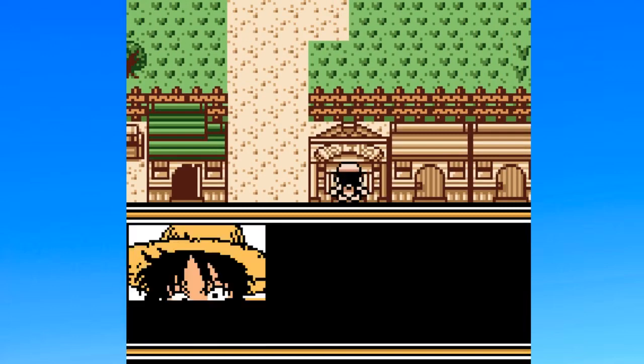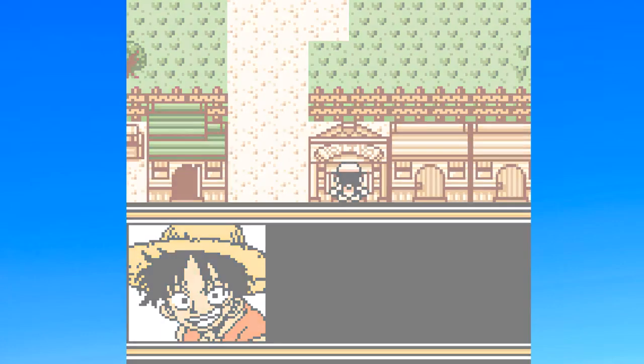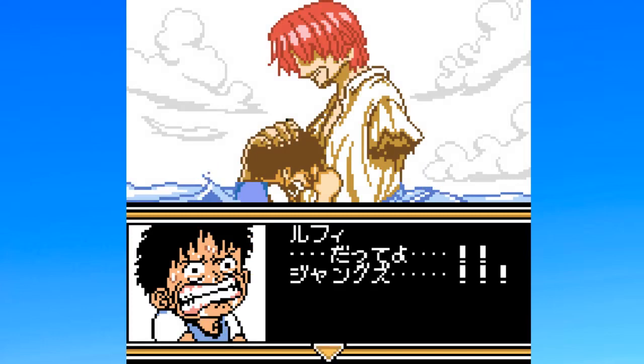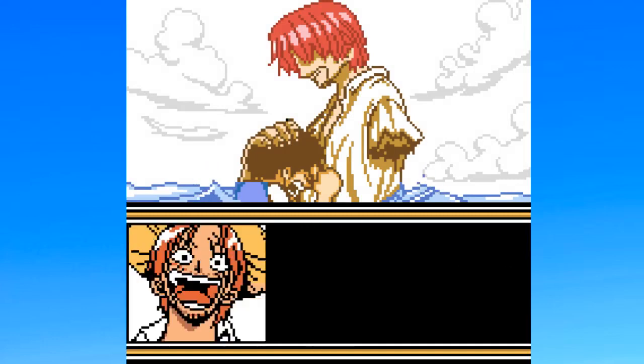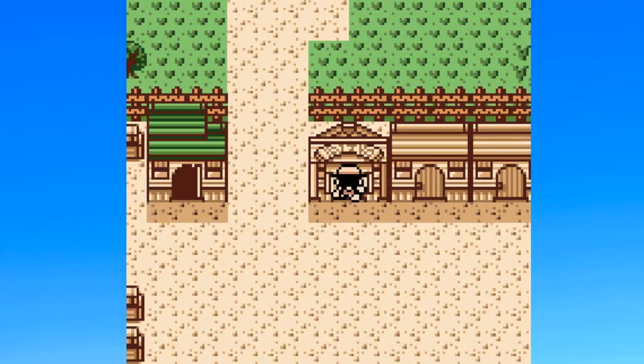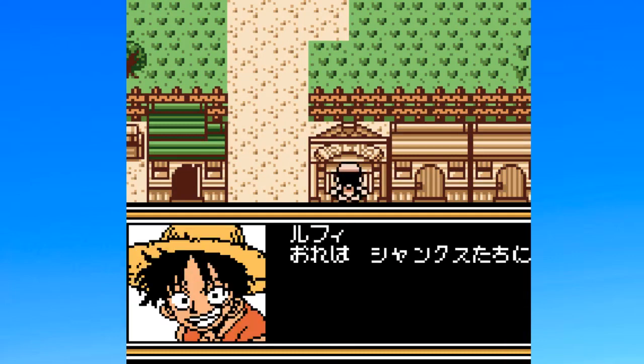And then check this out. I think this is actually pretty cool. Remember Luffy's backstory? About how Shanks lost his arm? Here it is, in Game Boy Color glory. I mean, look at this. Respect is given — it does look real good.